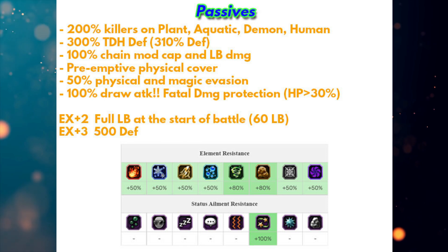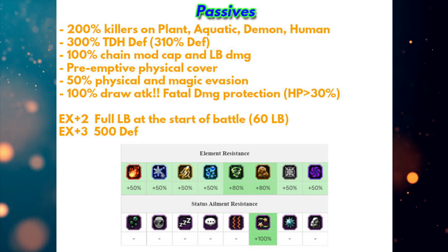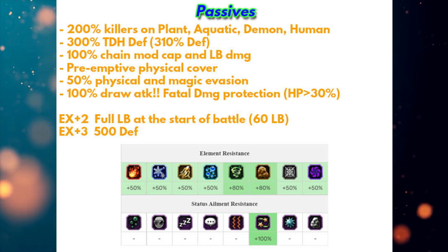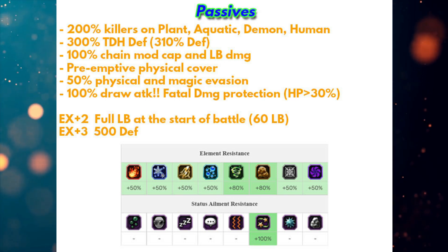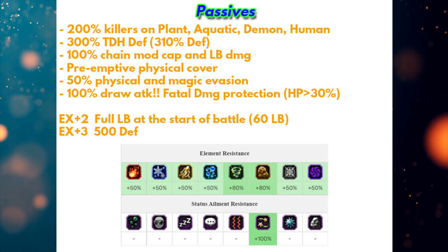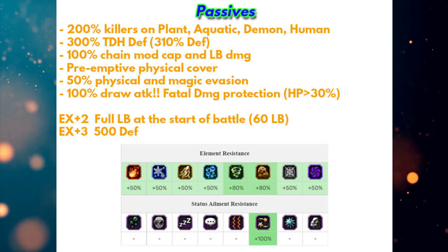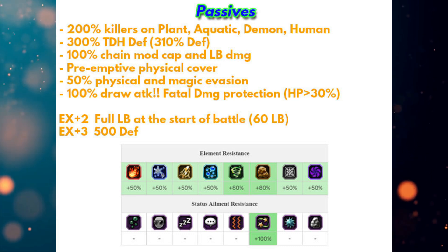The best part is he also has 100 draw attack. Usually tanks have like 50 or 80, so 100 is really nice - you can make him into a provoker. As a provoker he can easily defend against elemental attacks because his element resistance is pretty decent, so if you deal with elemental physical attacks he is really tanky. Like Runda, he also has preemptive physical cover, but it is only 40 to 45 percent damage mitigation, so be careful about that.